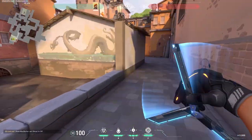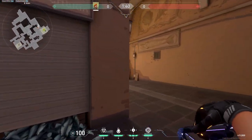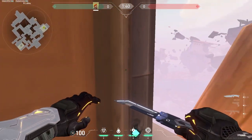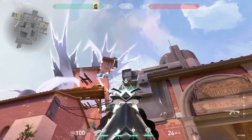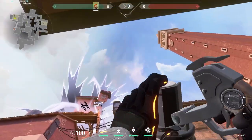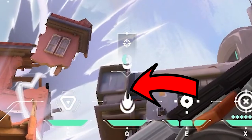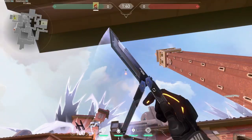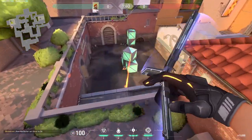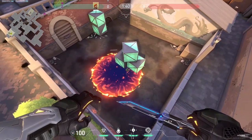Here's a Brimstone lineup for Ascent B site. Go right over here onto this corner. From this corner, pay attention to that box thing — pay attention to the bottom right tip of it; that is the reference point. Take out the Molly and place the top tip of your Molly ability icon right there on that reference point, then fire the Molly. I wouldn't recommend using Brimstone lineups unless you pair them with his ult — otherwise the travel time would be too long, giving enemies the chance to defuse. Keep that in mind.